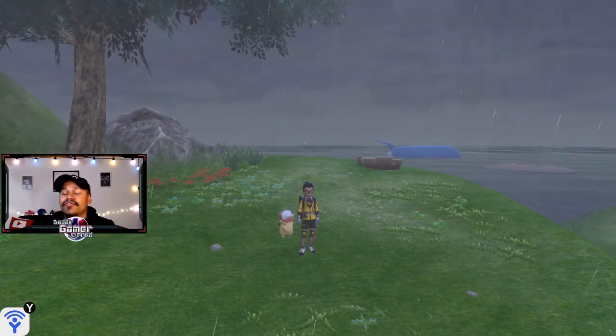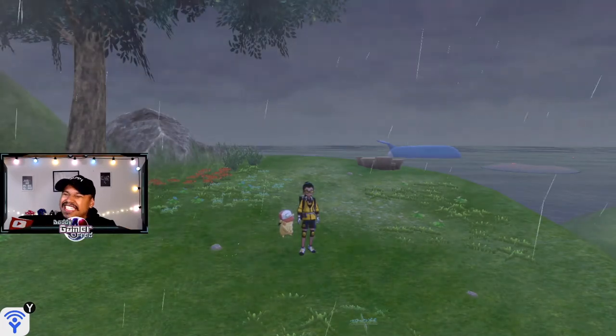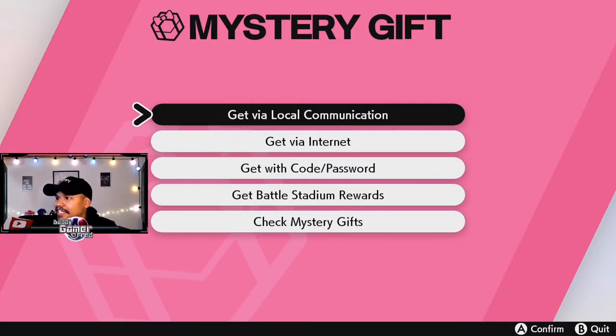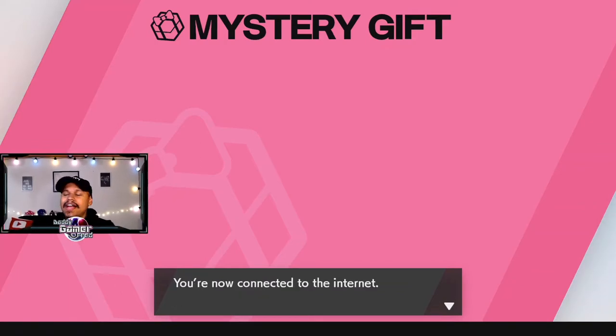If you guys are just looking for the code, it's going to be on screen as well as in the description below. To pick up the Hoenn Cap Pikachu, it's just like any other Mystery Gift — all you got to do is bring up the X menu, go to Mystery Gift and enter in the code. Select Get Mystery Gift and then Get With Code slash Password. I'm getting this from the official Pokemon website, which I'll also have linked in the description. The code is PikaAdvance.